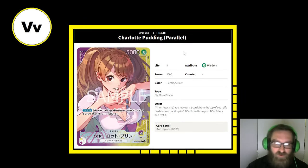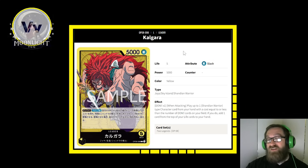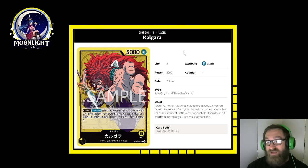Next one is Calgara. Calgara is a 5-life, 5,000 power mono yellow leader — a new yellow leader. He is a Jaya, Sky Island, Shandian warrior type leader. With the effect of Dawn times one — attach one Dawn, swing for six. When attacking, play up to one Shandian warrior type character card from your hand with a cost equal to or less than the number of Dawn cards on your field.